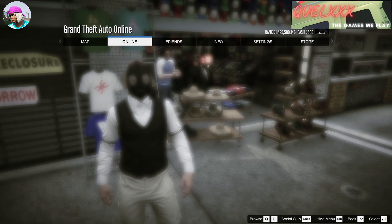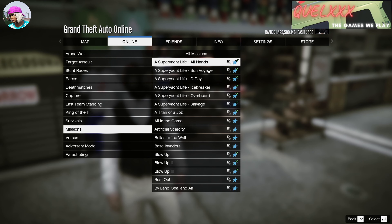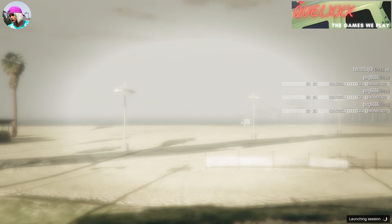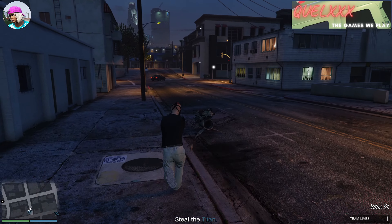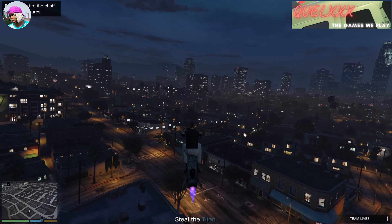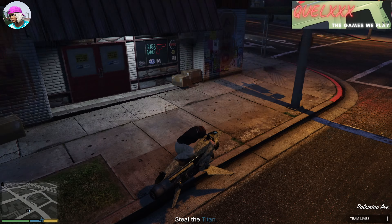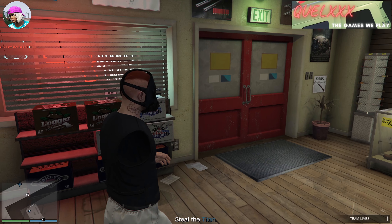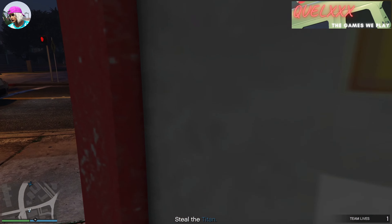Immediately after that, open up the pause menu, go to jobs, play job, Rockstar created, and go into the mission Titan of a Job. The reason a lot of glitches use this job is simply that it's the first job from the top and it has no countdown timer you have to fulfill. Once you spawn into the job, make your way to the nearest emulation and save this outfit again in the very first slot. Once saved, you can leave the job using your phone.